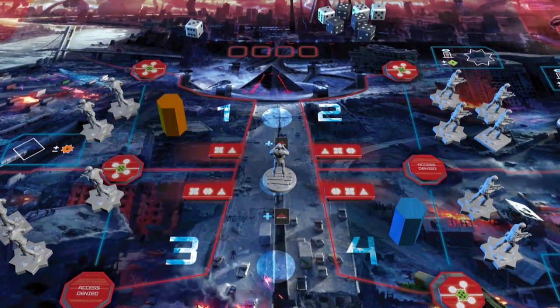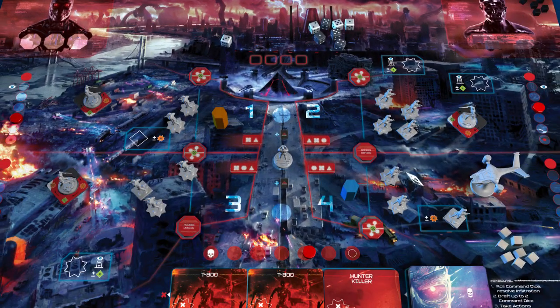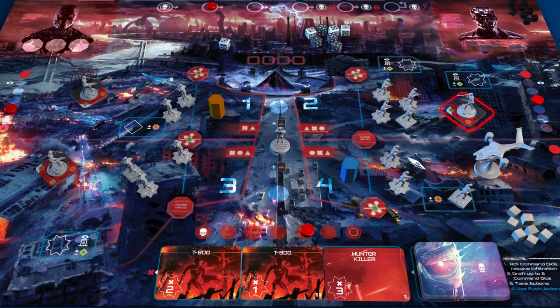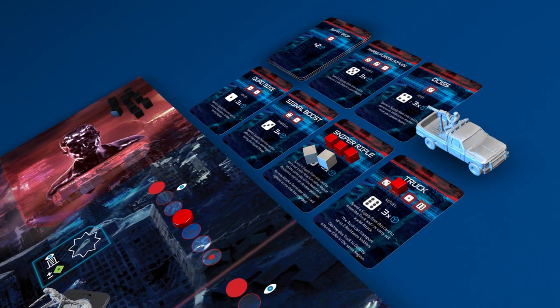John Connor has progressed to the second space on the assault track, escalating Skynet's activities. There are Terminator forces active in three regions. The hunter-killer is also active and has already eliminated troops in two regions of the board. The sniper rifle has been deployed.